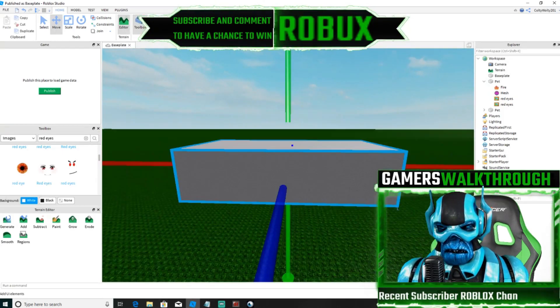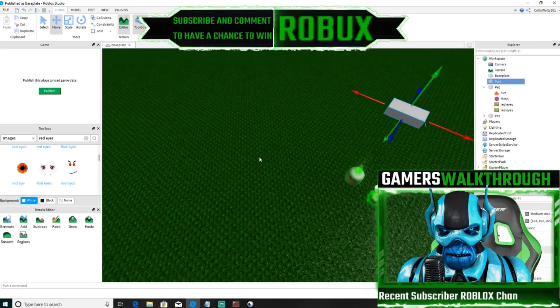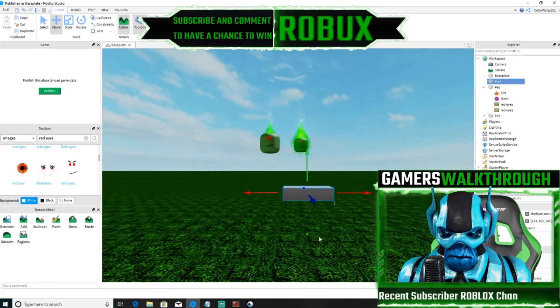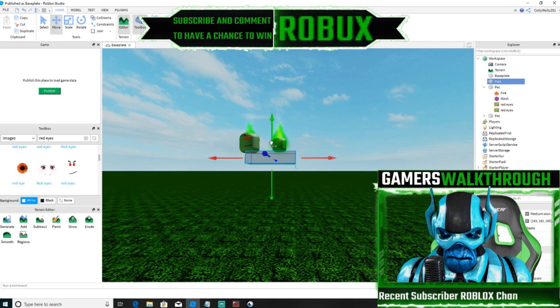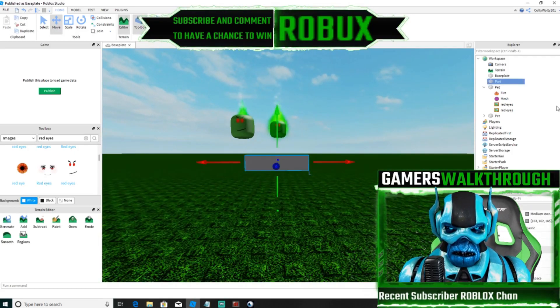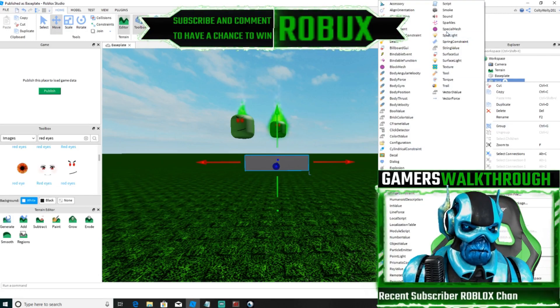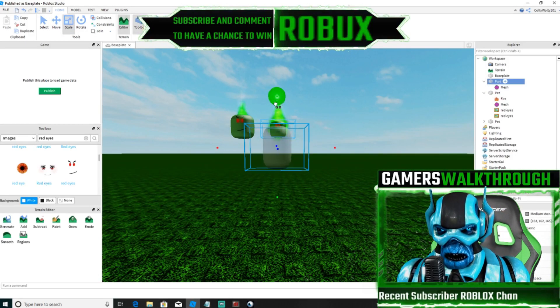So what you want to do is you want to spawn a part, just like this. Drag it down to the bottom. Lift it up a tiny bit, just like that. And then you want to go to Insert Object, Special Mesh, and scale it however you want it. I'm going to scale it like that.